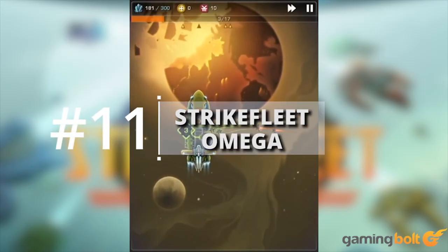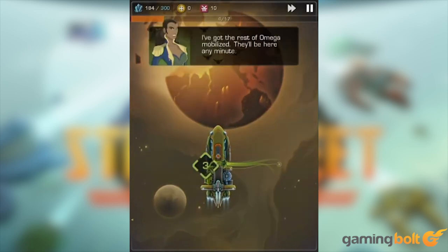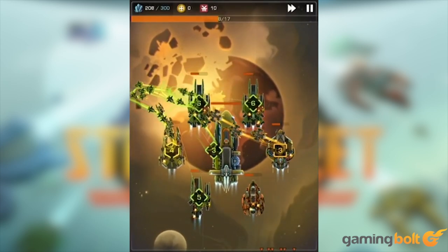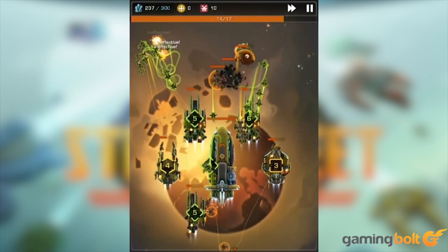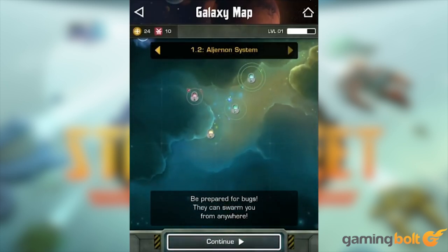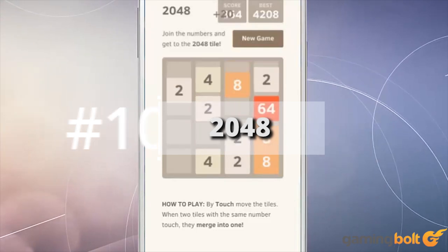Strike Fleet Omega: Another hybrid tower defense/real-time strategy game? Well perhaps, but Strike Fleet Omega promises a whole lot more depth and challenge. You control a range of large ships that can be upgraded with different turrets and fighter ships in order to dispatch alien attackers. The best part is that the in-app purchases are completely optional, allowing you to amass an entire fleet of death without spending any money. Strike Fleet Omega also comes from the studio behind Shadowrun Returns, Dragonfall, and Hong Kong.